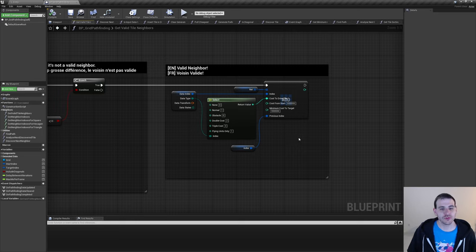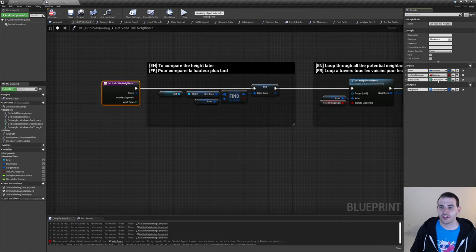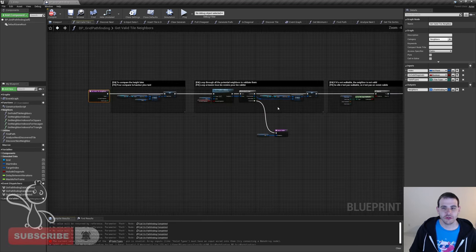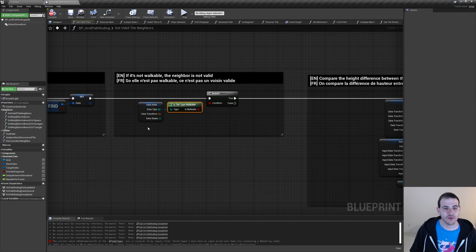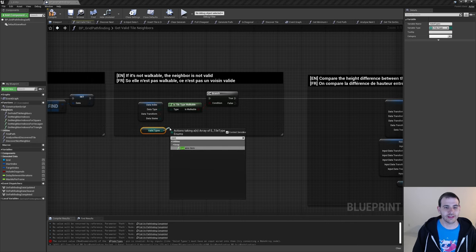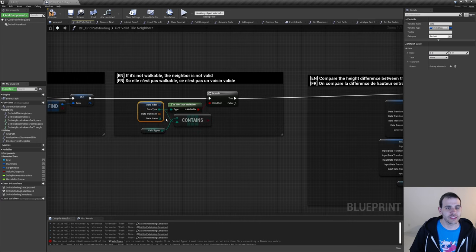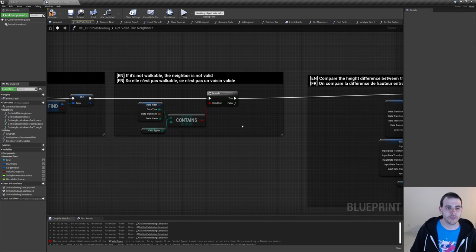Now it's time to exclude flying tiles when we're not a flying unit. Still inside getValidTileNeighbor, I'm going to the beginning to add a new variable — an array of ETileTypes — and I named it ValidTypes. I'll compile. Then I'll zoom out and go to where we're checking if the tile is walkable. Instead, I'll use the new ValidTypes variable — get valid types, then 'contains item' to check if the received type is a valid type — and pass it to the branch instead of isTileWalkable.